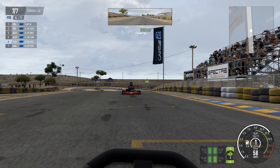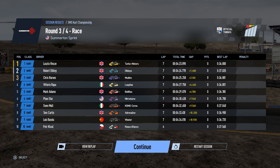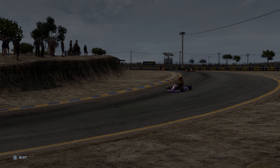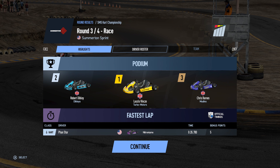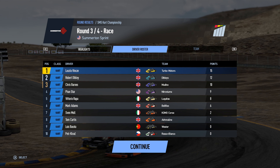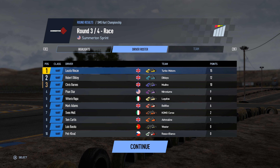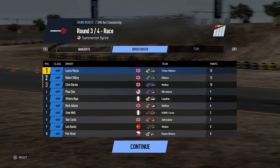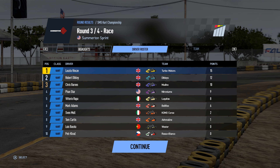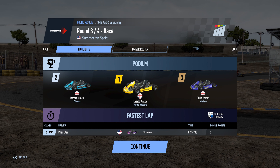Oh well, at least I stayed in the top six. I'm happy — we got points. All right everybody, appreciate everyone being here. Let's see what the standings are now. Fourth place — are you serious? I'm fourth place and I only won one race! Plus I got the fastest lap, so that's an extra five points on top — five points plus whatever I got for sixth place. At least I did pretty good.